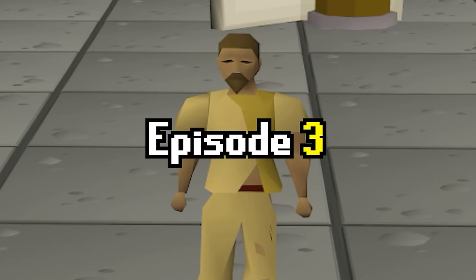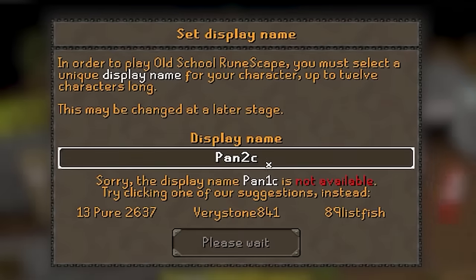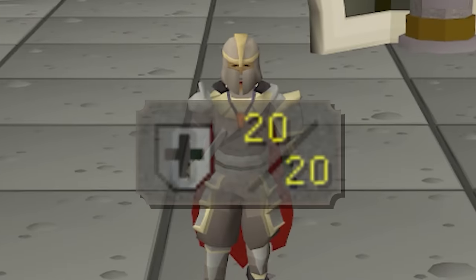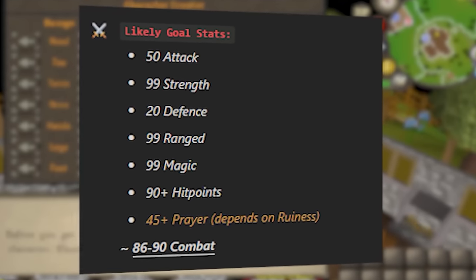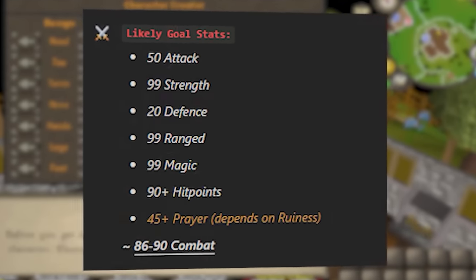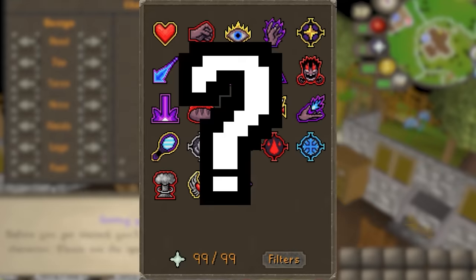What's up guys, welcome to episode 3 of our series where we are building a 20 defense Iron Man PKing account. Our goal is maxed 20 defense and 50 or 60 attack, depending on what Jagex want to do with the new prayers.